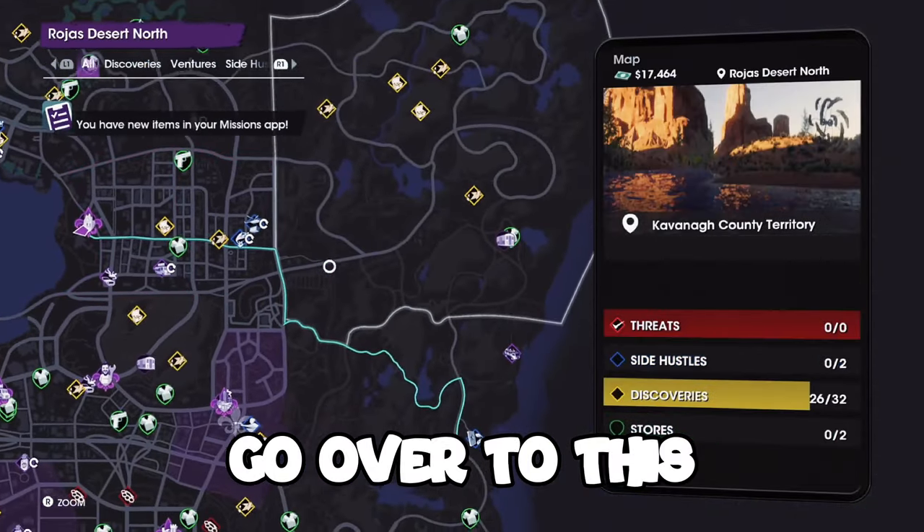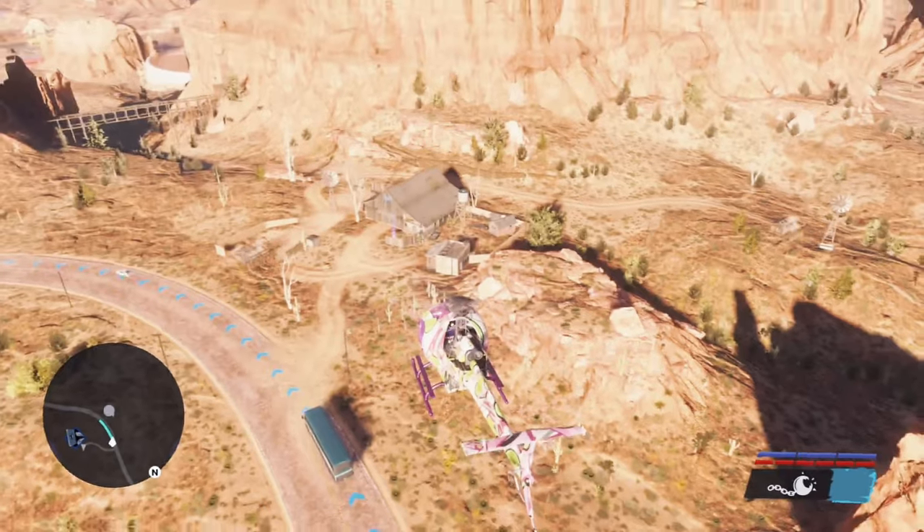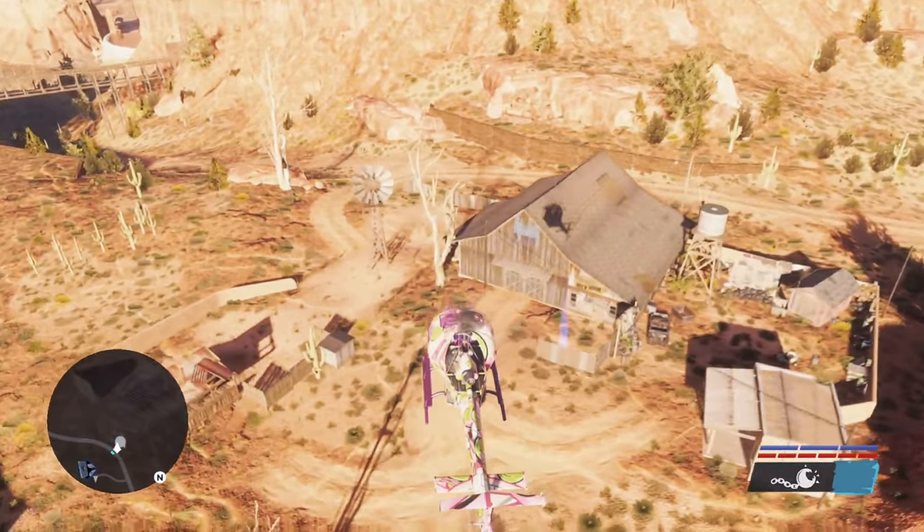All you gotta do is open up your map and go over to this point right here on the map. It's gonna be located right here. Once you get to this spawn location, I'm gonna just drop down.